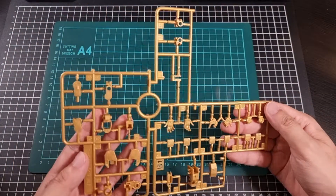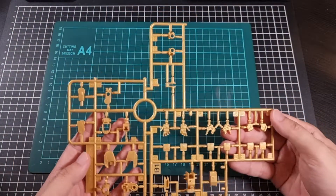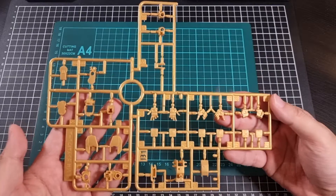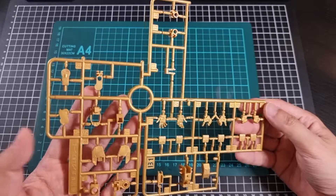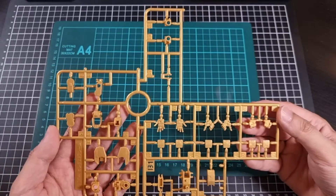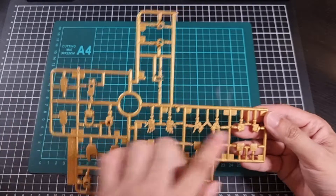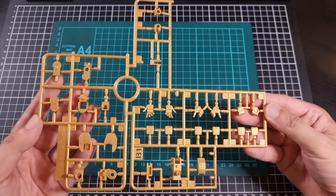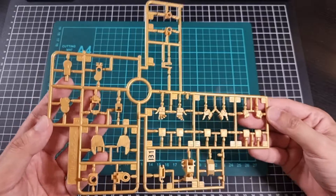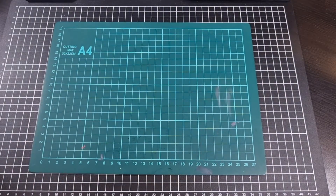The B runner is in gold, which actually doesn't look that bad given Bandai's track record with gold — it's actually quite pleasant. This will obviously be for your joints and some different manipulators. In fact there are three sets of manipulators in there, which is pretty cool. So that's the B runner in gold.